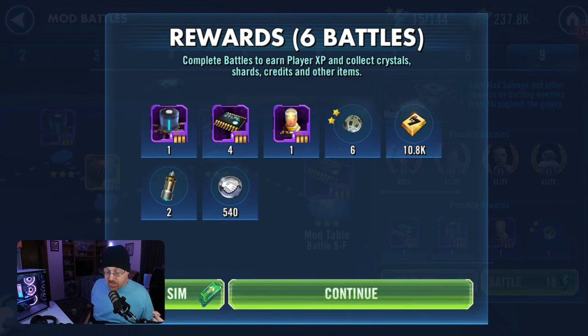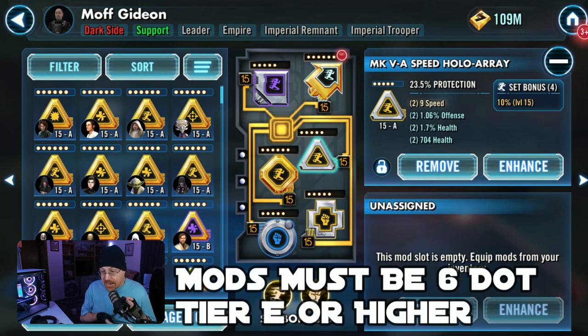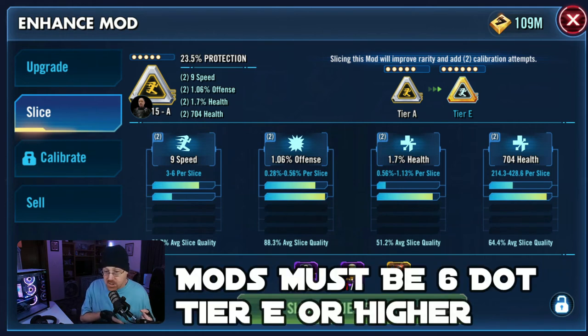So let's go back to our mod page and find a mod we want to calibrate. One thing you should take note of: you cannot calibrate mods that are Tier A and below — you can only calibrate Tier E and above. As you can see right here, the calibrate option is not available for this mod. So Tier A or below cannot be calibrated; Tier E or higher are the ones you can actually calibrate.